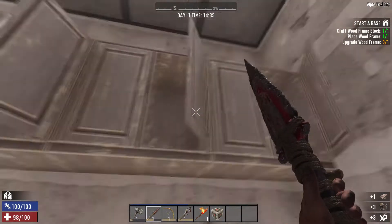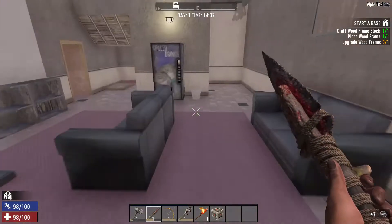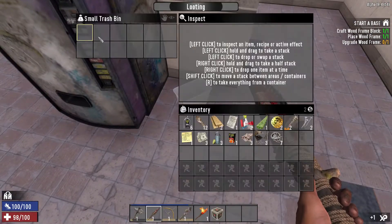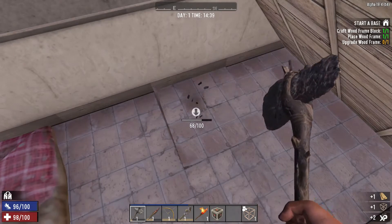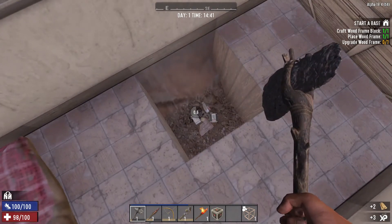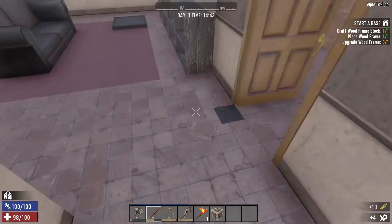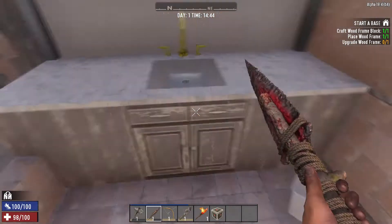I always scrap the items that I can scrap right away for tin or iron — like there's cans, I never keep the cans. I think that's it for this one. Let's go ahead and see what we can find in here — nothing in there. I remember there's something under the floor here, so let's craft a wooden frame so we can replace this right away. We've got a small ammo pile — 13 pistol bullets. I'll take that. Let's go ahead and replace that frame in this bathroom here.